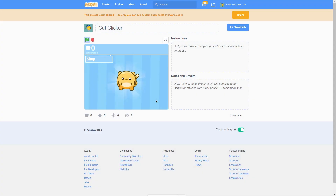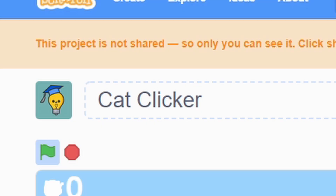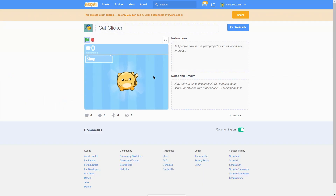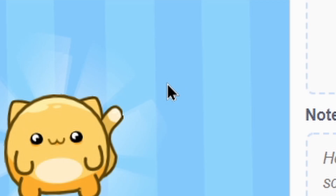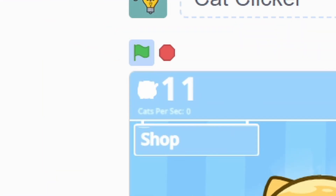Hey everyone and welcome to a new series on how to make a clicker game — but not just any clicker game, a cat clicker game. In this game, you have a cat and a mouse and you click the cat. When you click the cat, your score will increase.